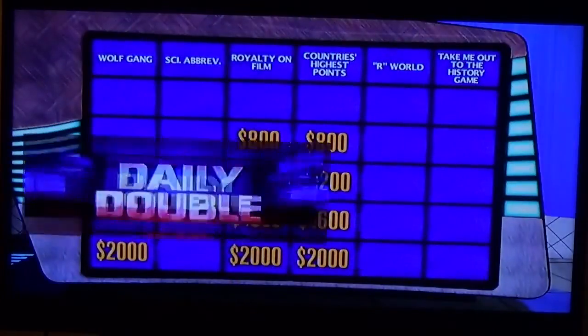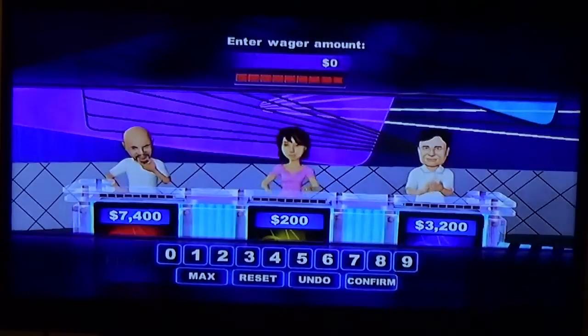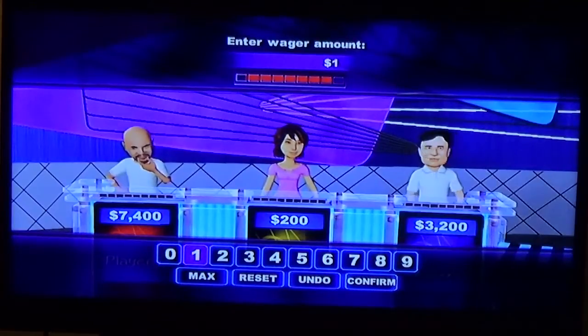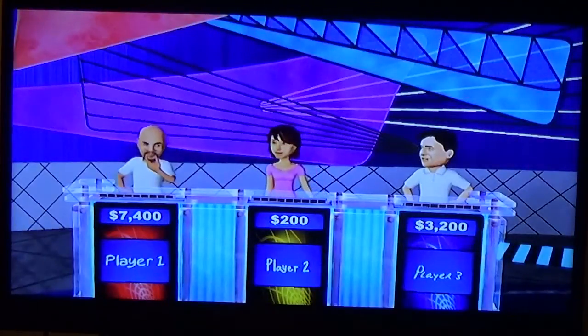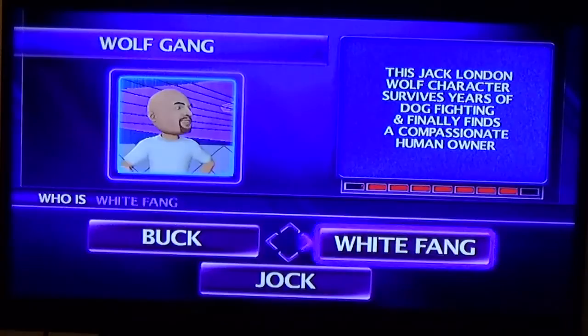You again, player one — we got the daily double! The other daily double. You have the lead, player one. Select your wager. Let's do a thousand. The daily double clue: this Jack London wolf character survives years of dog fighting and finally finds a compassionate human owner. With White Fang — that puts you even further ahead.